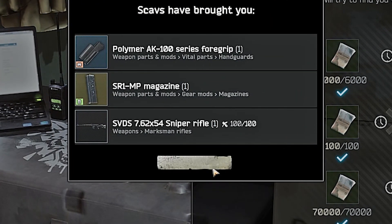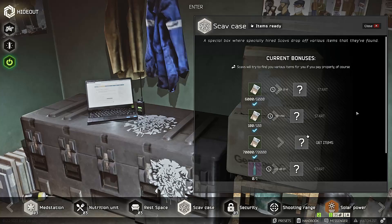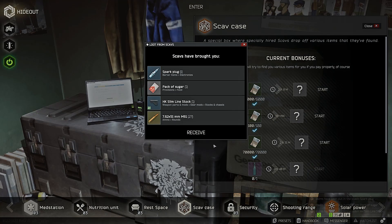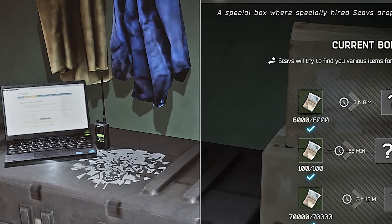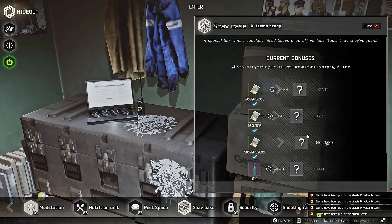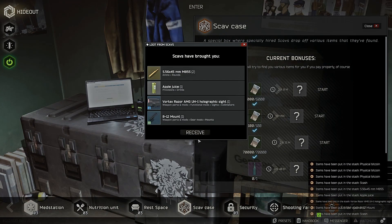Oh my god, I actually paid it back for once. Okay, let's see — I definitely don't want a fourth, especially now with that guy. We got a pack of sugar, but it still does not pay back 70K. And that's that for that. 70K, and we get a disappointment.